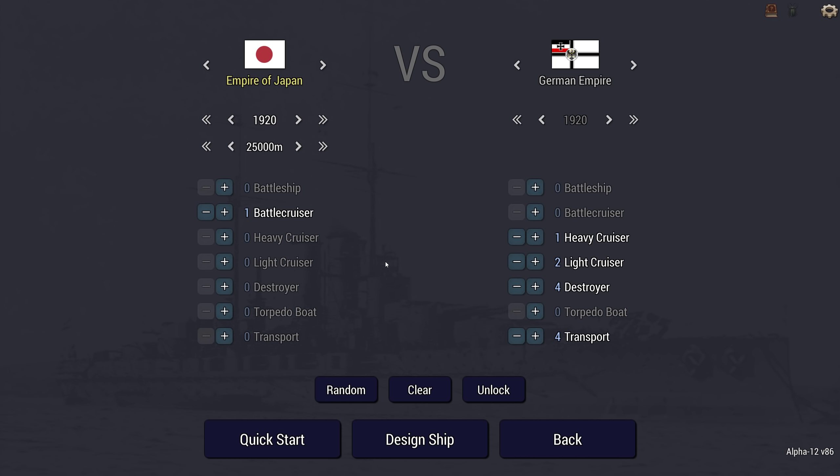So we have a German convoy and I can choose how large a convoy. The more transports I add, the more heavily defended it is. I've gone for four transports, which means I have to face four destroyers, two light cruisers and a heavy cruiser. But this also determines my budget.